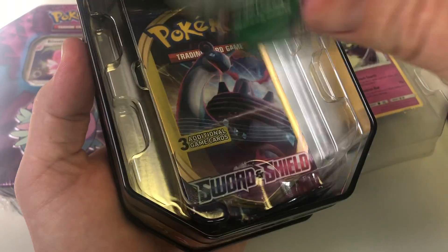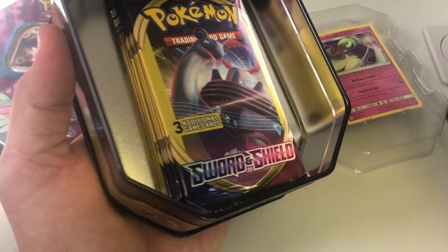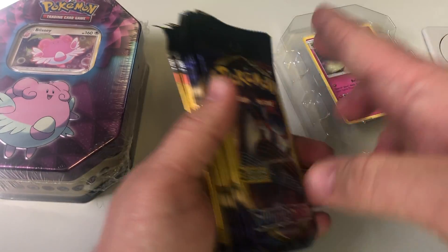Trying this again. There's a code card, and I actually love that you get different packs in here. Looks like there's a lot of Sword and Shield, though.